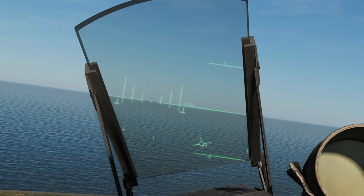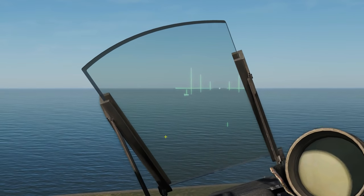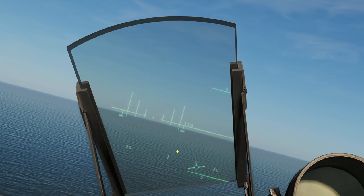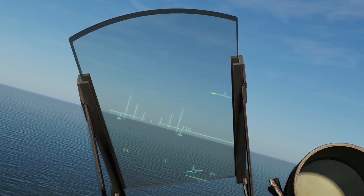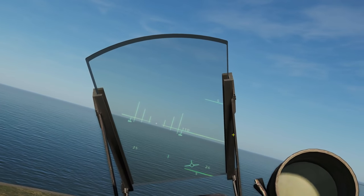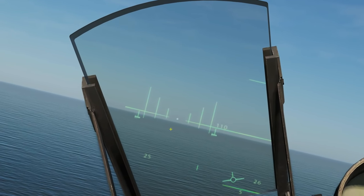Next we've got our heading strip along the bottom — it's kind of hard to see; we've got 260 degrees there, and if we turn as an example you can see 250 degrees and so on. Next we've got pitch elevation markers: that's the horizon, that's plus five degrees up, and that is minus five degrees down. As far as I'm aware it doesn't have any further markers than five degrees.